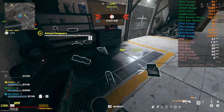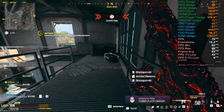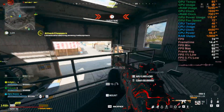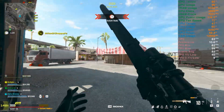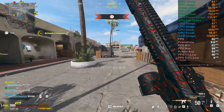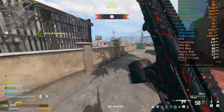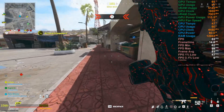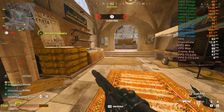The problem with this game is that when you turn down the settings, you can't even spot the enemies. That's why I've tried to find the best settings with minimal quality loss. It looks like high settings but the performance is the same as low settings, while the fidelity is just like a high setting. Let me show you — the game is ending, so let me show you what settings I'm currently using.